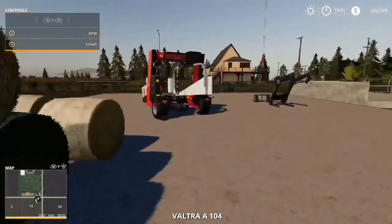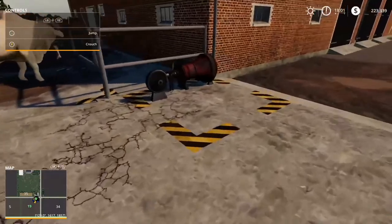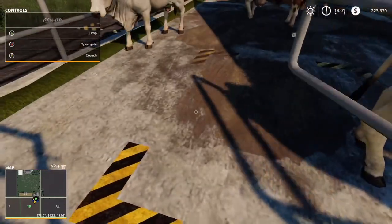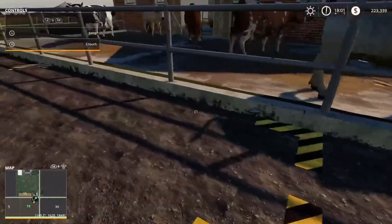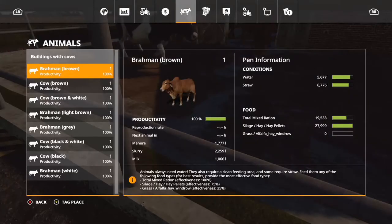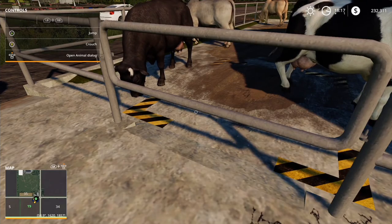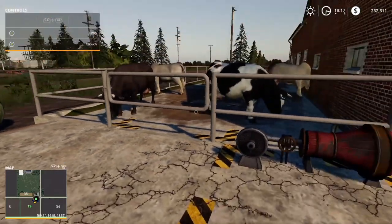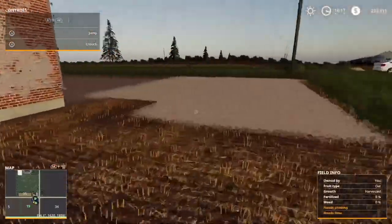Alright guys, we're back - looks like we fixed the issue. I can jump and open the animal dialogue. So in here we have eight cows and this pen holds twelve tops. I'm not sure if I should add more. What I'm thinking is let's leave that be for now.